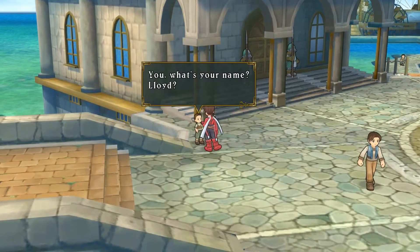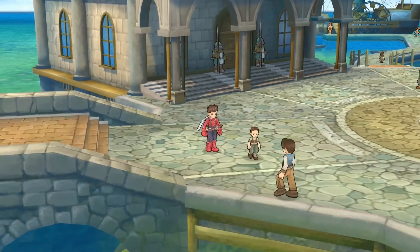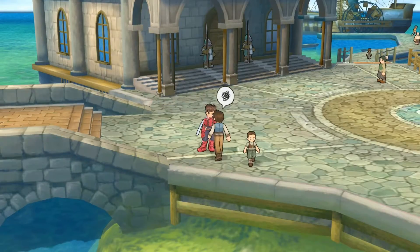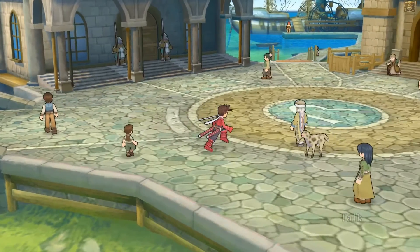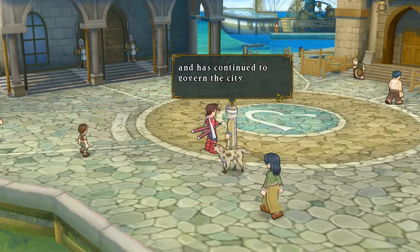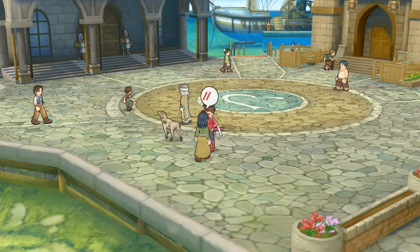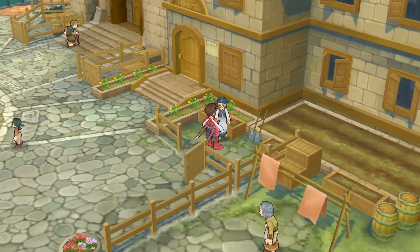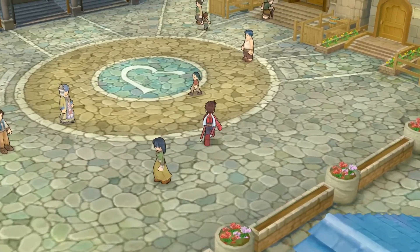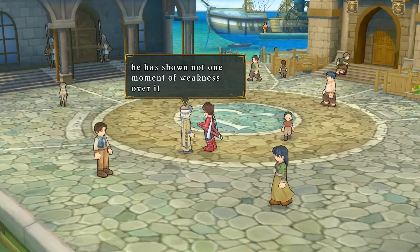A kid tries to make Lloyd his subordinate. We meet more NPCs who talk about Neil, Door's aide, who is apparently very popular with the girls. A notice says Door has shown not one moment of weakness since losing his wife five years ago — he's the hero of the city. Someone writes: 'Oh my beloved Neil, I'm too embarrassed to look straight at him.' The boys don't take their class duties seriously.